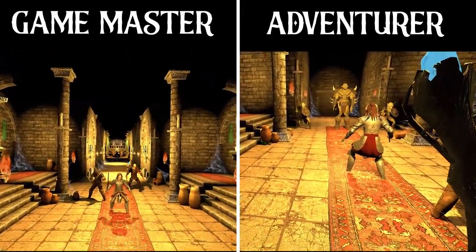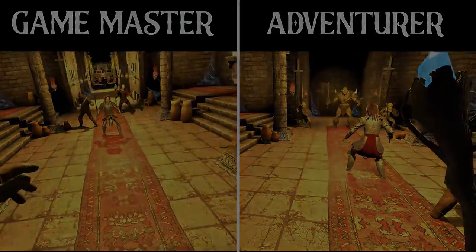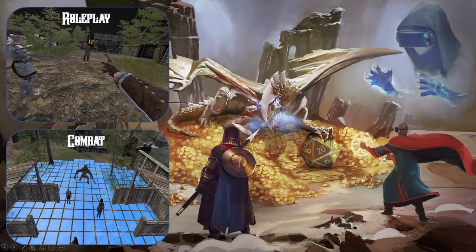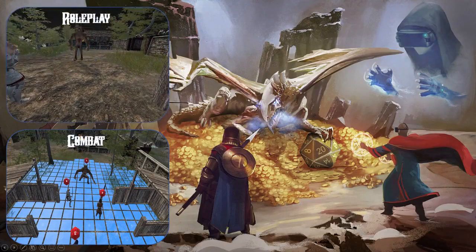As an adventurer, you roleplay as your character through these scenarios and can interact with the world like never before. Legends Untold has two modes — combat and roleplay — both of which the GM can change to at any time.